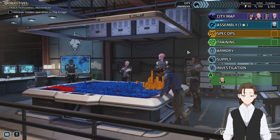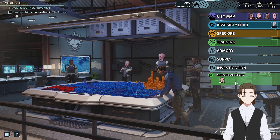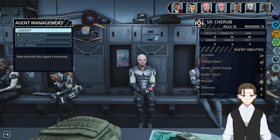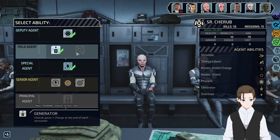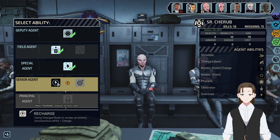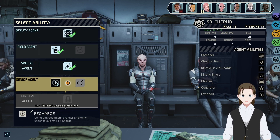Just a single encounter, took down half the room in our initial barrage. Let's just promote Cherub. So far I've been pretty happy with these senior agent level promotions, so let's see what you got. Okay, we got Recharge — using Charged Bash to render an enemy unconscious refills one charge. You have a base four damage on your Charged Bash.